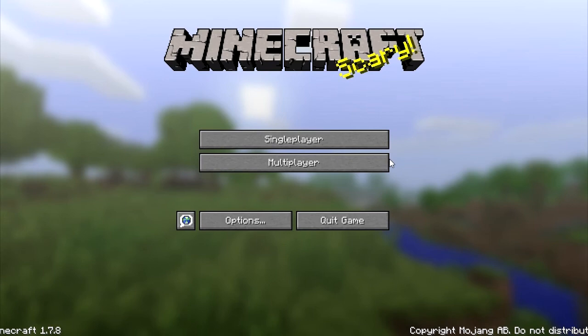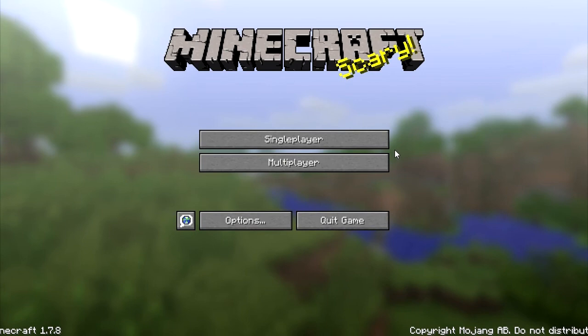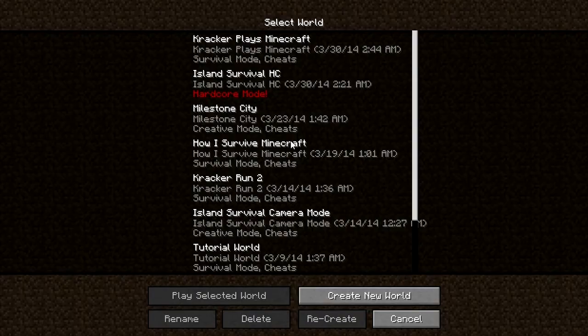The first thing is you're going to install Minecraft if you haven't already — just go to the Mojang minecraft.net website, purchase it, download it, install it, and set everything up. That's not something I'm going to really get into here; there are plenty of guides out there and it's really self-explanatory. But once you're done you'll be on a screen with your options — single player, multiplayer, and so on.